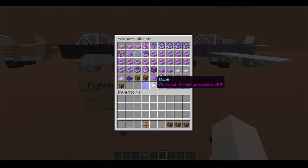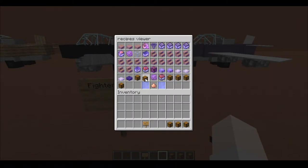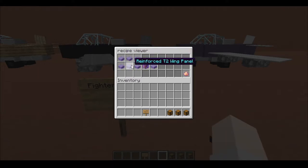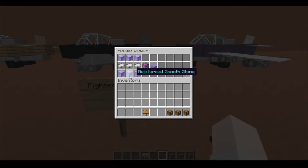Moving on to the higher tier ones — it's a bit disorganized. The Tier 2 plane wing, the reinforced tier 2 wing panel, will instead require reinforced smoothstone, which is 9 smoothstone. I might change the recipe for this because it seems a little bit cheap — honestly, stone is often cheaper than wood — but for the time being, this is what it is.